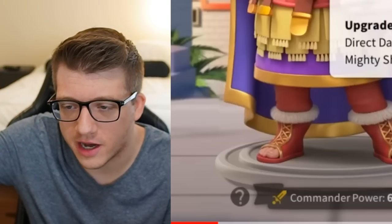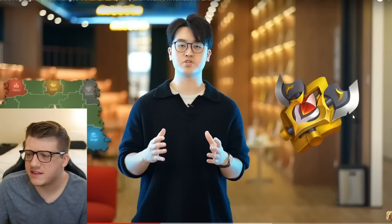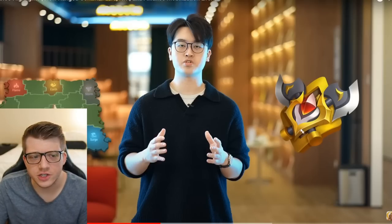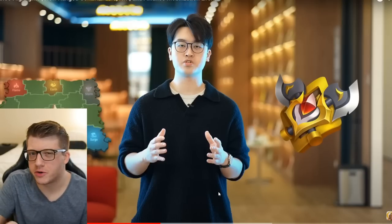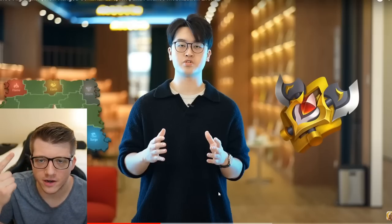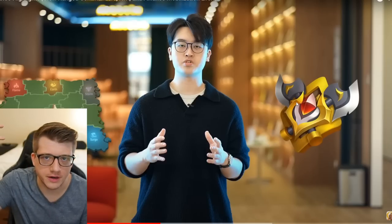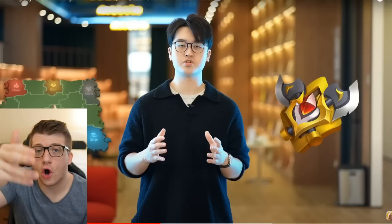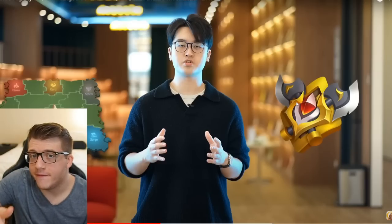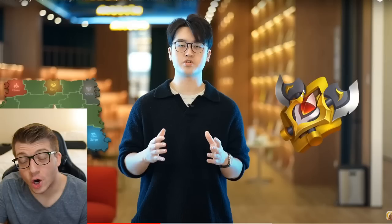I'm most excited about Heraclius — he looks like a very universal investment you could pair behind almost anybody, similar to Honda Tadakatsu but with circular AOE, which is massive. His animation is sick. There are also new artifacts — one for each troop type: infantry, cavalry, and archers — available in a specific KvK. You pick one per KvK based on your troop type, and it gives a small attack buff while making all commanders in that army have that troop type.